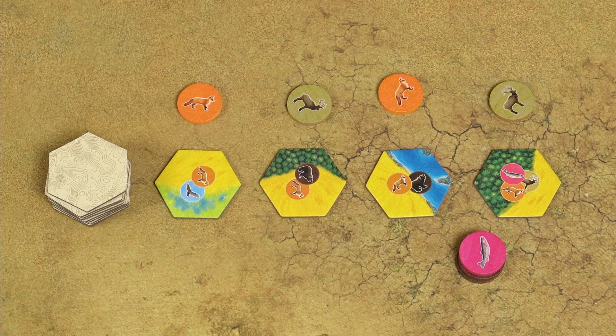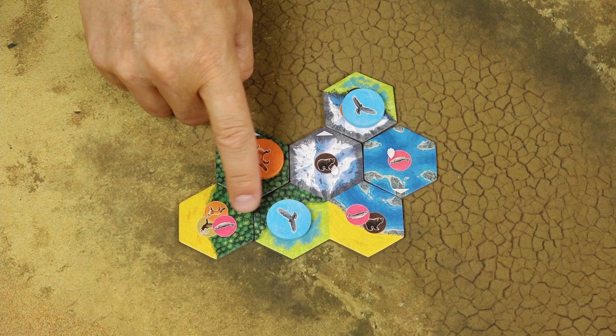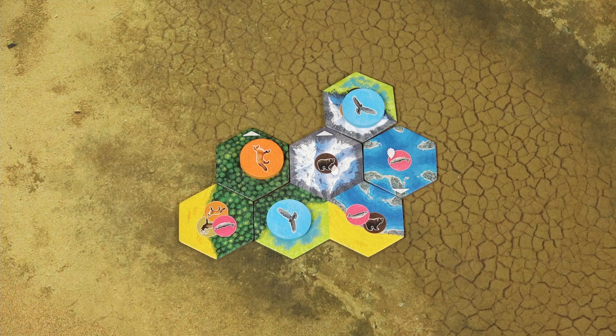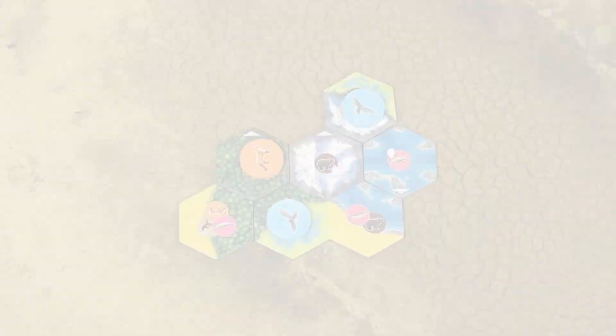When placing a new tile into your environment, it must be adjacent to at least one existing habitat tile. The adjacent terrain tiles don't have to match, but if they do it will increase your scores at the end of the game. Once placed, habitat tiles may never be moved, and you may never place a habitat tile on top of another tile.